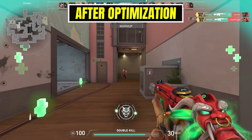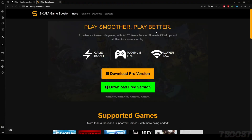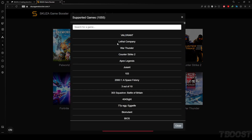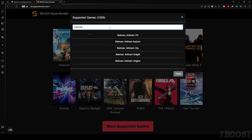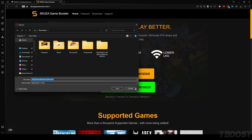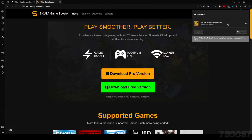Scusa Game Booster. To get started, visit scusagamebooster.com and choose between the free and pro versions. Check out the extensive list of supported games — Scusa Game Booster covers over 1,000 titles, so chances are your other favorites are on the list too. While the free version supports Valorant, the pro version unlocks additional features for a more enhanced gaming experience.